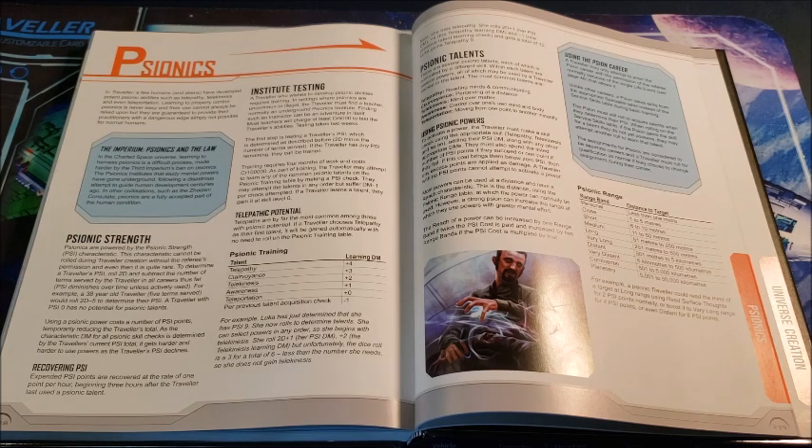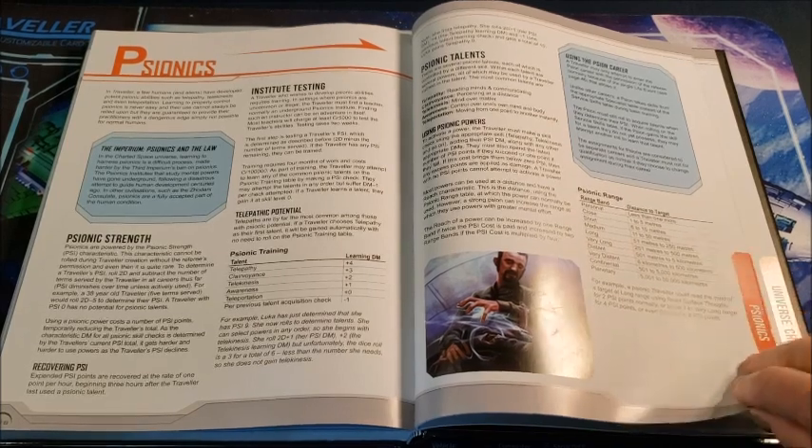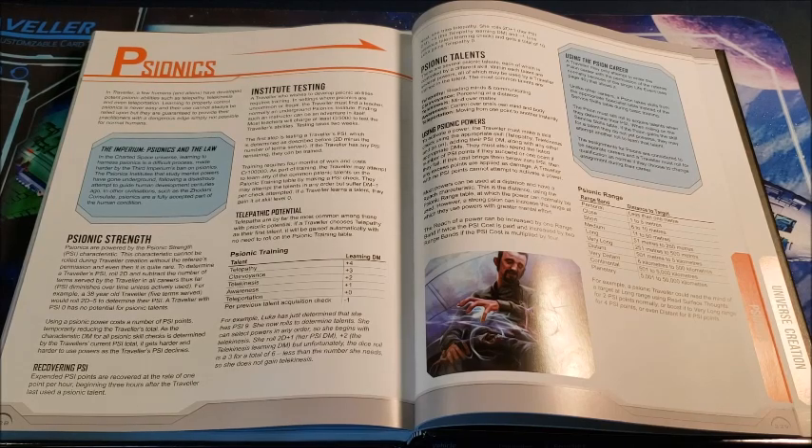Good examples of psion-first characters in science fiction are Deanna Troi from Star Trek: The Next Generation — absolutely a psion first, raised with her psionic abilities and then choosing a career as a counselor. And Alfred Bester, a great villain played by Walter Koenig in the old Babylon 5 series — by the way, I recommend that series highly. Even the first season, trudge your way through; it builds, and everything for the first four or five seasons builds into each other.